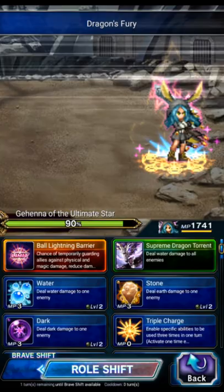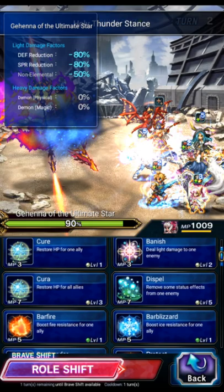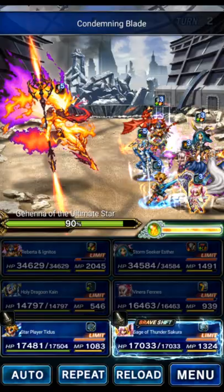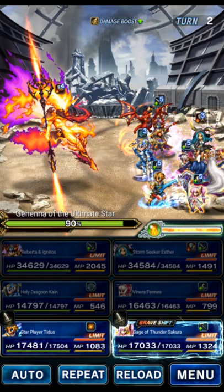Now we're gonna shift Esther and use her madness so we can set up in safety. We're gonna use Cane to do his setup stuff, and we're gonna use Venera to triple chain on the boss because we need some crystal drops for Roberta — we need a couple of crystals. That's actually enough for Roberta; we actually refilled Roberta entirely, didn't need that many but it doesn't hurt.